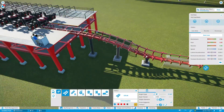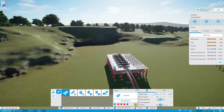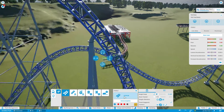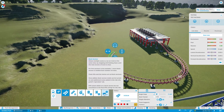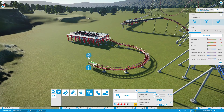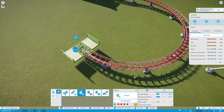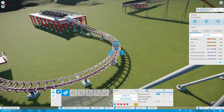You want to start them out with this kind of gradual drop out of the station, and then you kind of want to have a sweeping turn. In this case I'm going to have it angle this way and then go up over the station, because that's what X does, and I'm kind of basing this off X. I'm going to add drive tires and a catwalk along the whole thing — X has a catwalk along the whole thing.